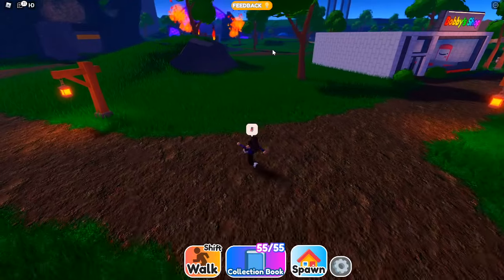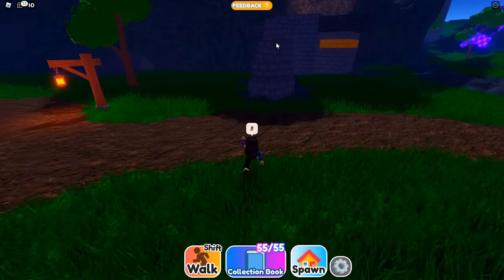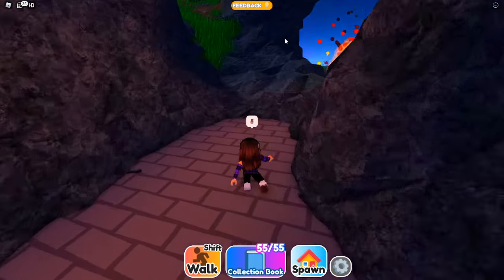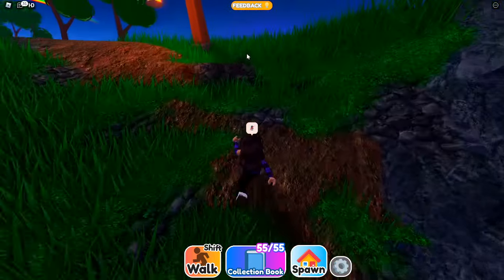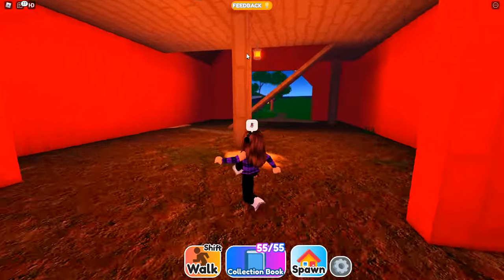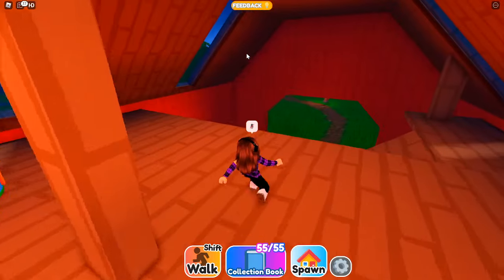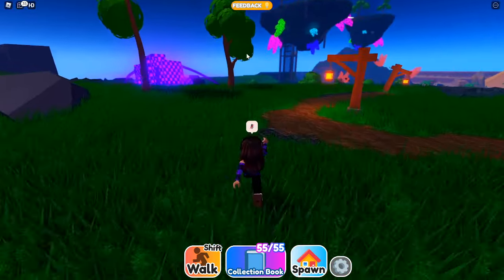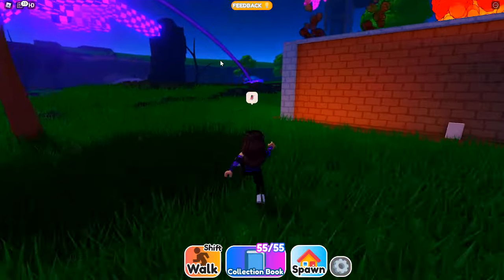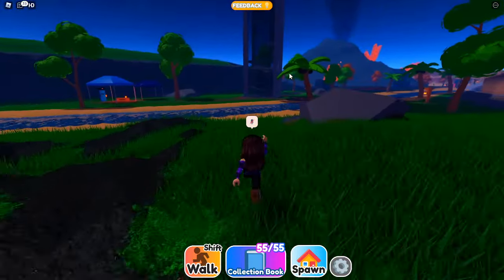So the next one is going to be over this way. You're just going to do this easy parkour up into here, and then you're going to go up into the farmhouse over here. And it's just over here by the farmer Pop Tart. Then for the last one, you're going to want to come this way. See the big tower over here? This is where we're going right now, and the button is just going to be up here, so I'm going to show you where that is.